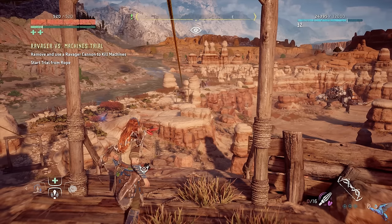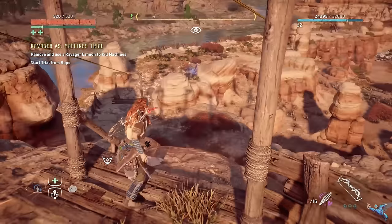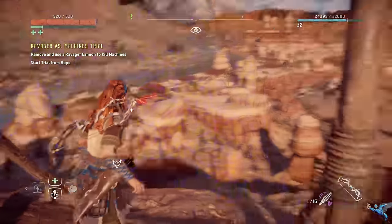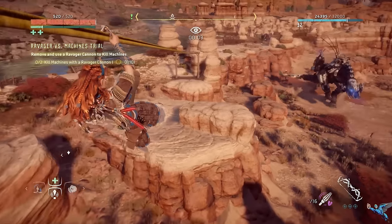What you have to do here is remove one of the cannons off the top of a Ravager and then use it to kill a couple of machines. You can kill the hunters, you can kill the Ravager — it really doesn't matter what you kill.